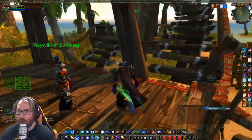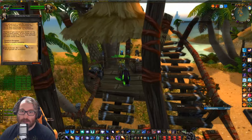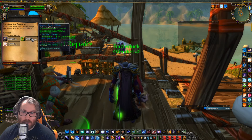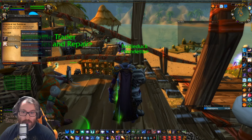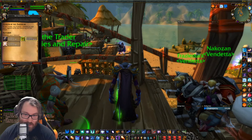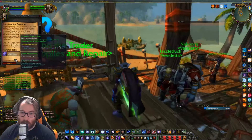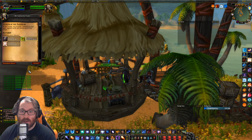You walk right over here, talk to him, and select 'Significance of Zandalar.' You're able to get 30 attack power for a shoulder, 18 healing and magic, or 33 healing. I'm not sure why damage and magic are together, but as a caster I'm going to take that one. That's it for the shoulder enchants — that's how you do it. It awards no rep since you're already Exalted, and you can have multiple of these.